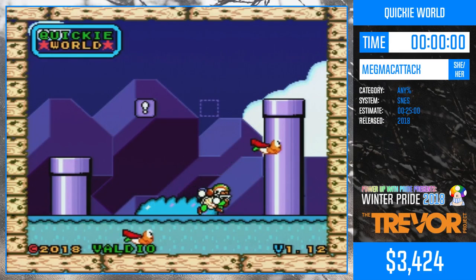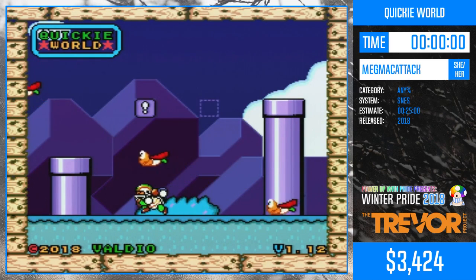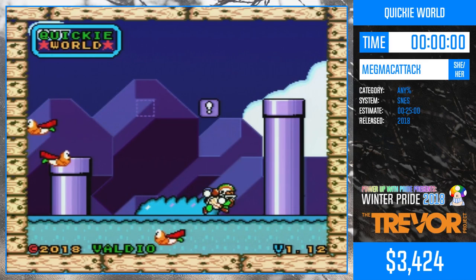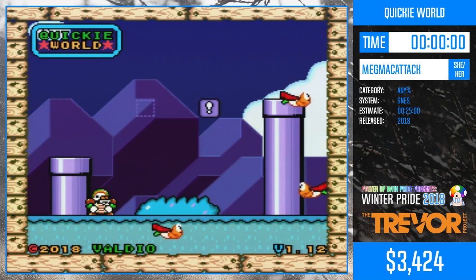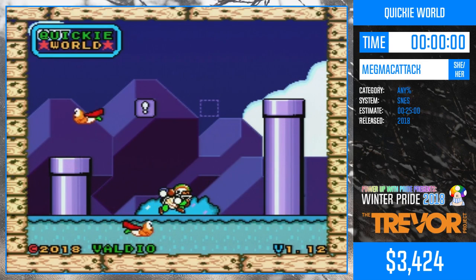What's up everybody, we're back. I'm Glitch Cat, and I will be helping out Meg MacAttack, who is going to be running Quickie World. This is a ROM hack of Super Mario World made by Valdio, and it's a really good hack to start out with. It's fun, colorful, and has a lot of cool strats in it, and Meg is going to show us how it's going.